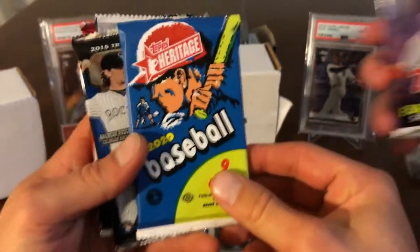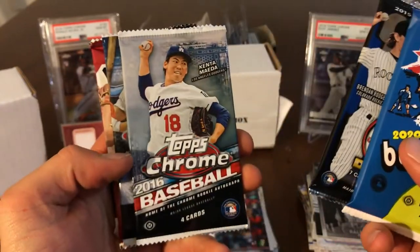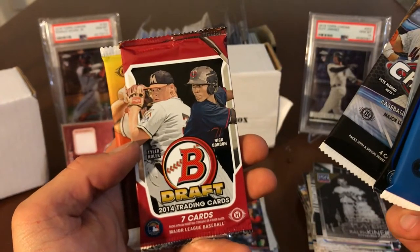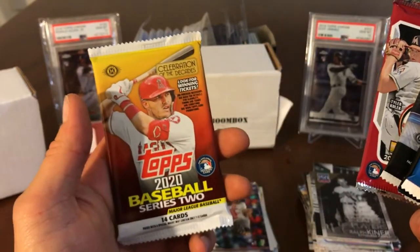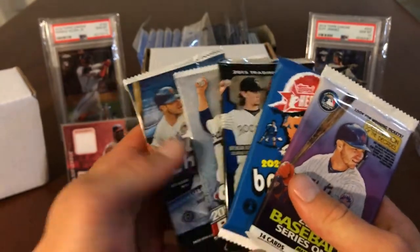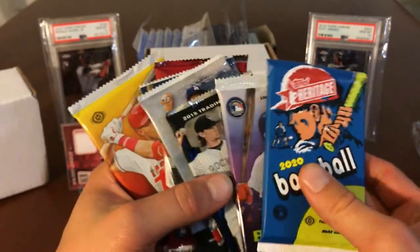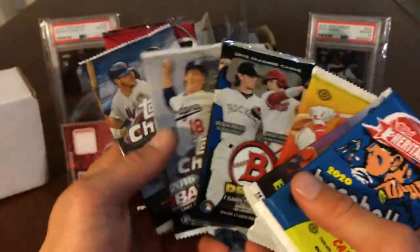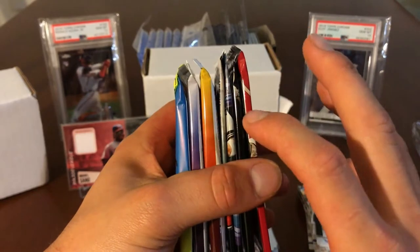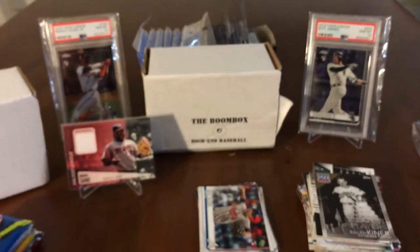So we got Topps Heritage 2020, Bowman 2015 Draft, a 2016 Topps Chrome pack, 2020 for a chance at a Luis Robert, and a 2014 Draft — chance at Nick Gordon if he ever gets called up. Topps Series 2 with another Robert. I actually don't have a Robert in my collection. Also Series 1. So 7 packs for hobby packs for $40 bucks — I don't think you can beat that. I definitely got my value back in packs. We'll do Heritage first because it's trash, Series 2 second, then Bowman last since I haven't opened Bowman since I was a wee lad.